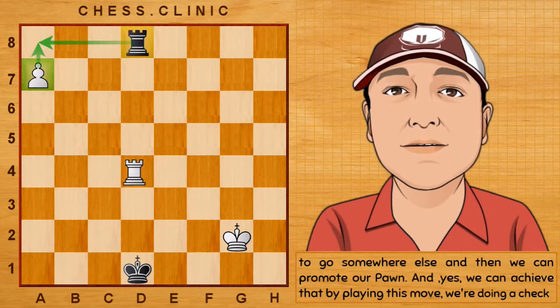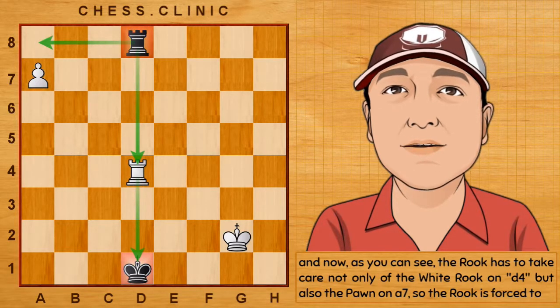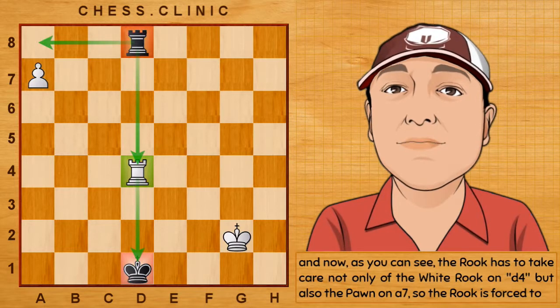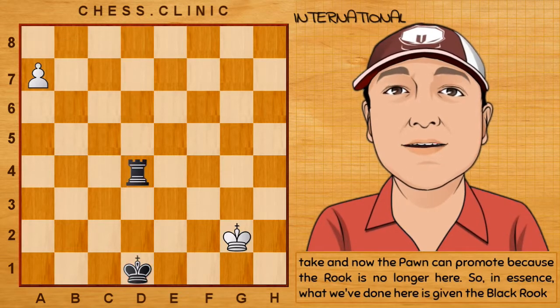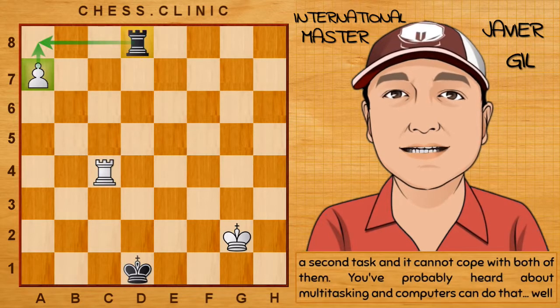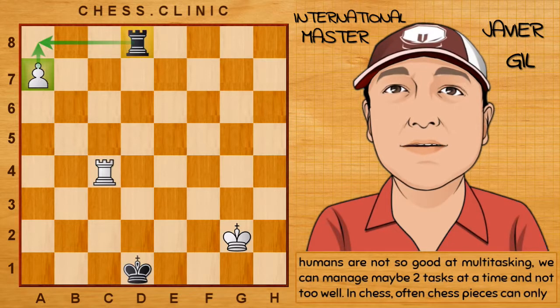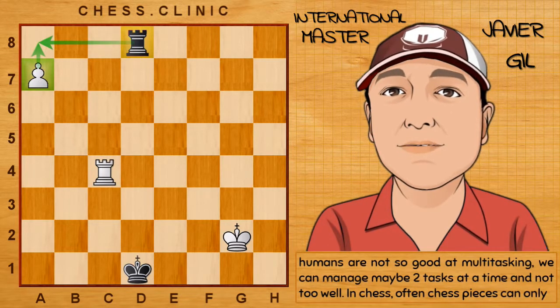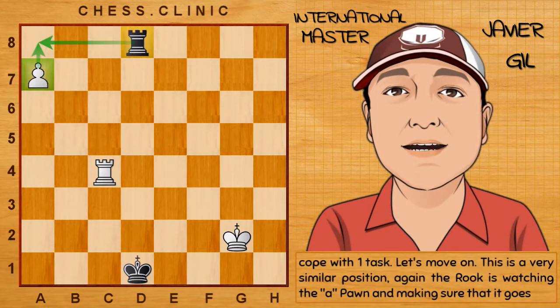We can achieve that by playing this move. We're doing a check, and now the rook has to take care not only of the white rook on d4, but also the pawn on a7. So the rook is forced to take, and now the pawn can promote, because the rook is no longer here. In essence, what we've done here is given the black rook a second task, and he cannot cope with both of them. You've probably heard about multitasking, and computers can do that, but humans are not so good at multitasking. We can manage maybe two tasks at a time, and not too well. In chess, often chess pieces can only cope with one task.